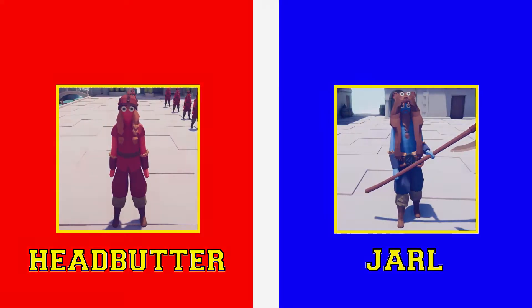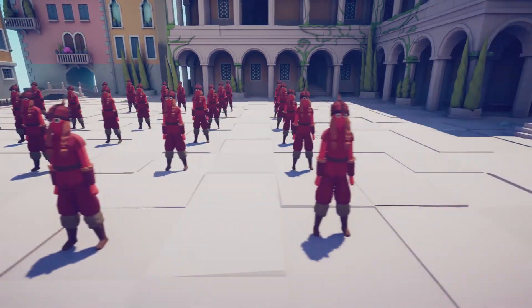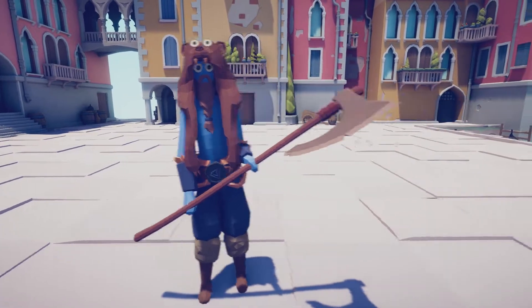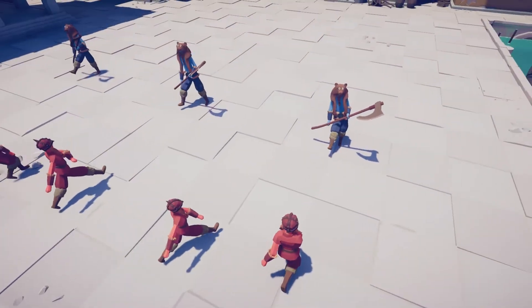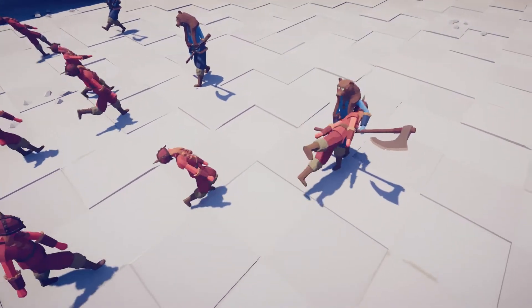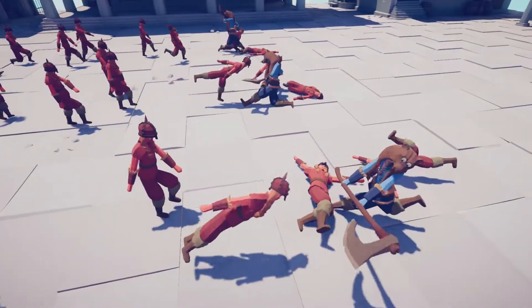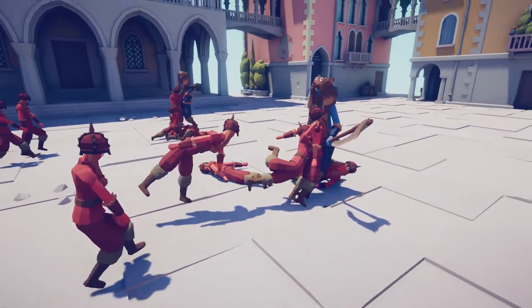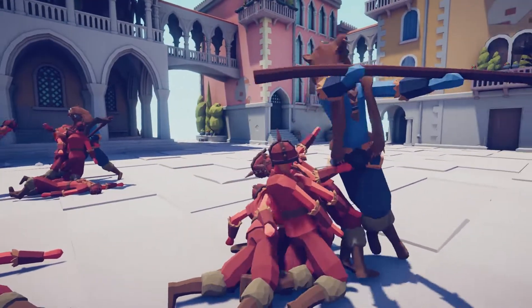Next battle tonight: the headbutters versus the jarls. The headbutters are small little people whose only move is literally throwing their heads at opponents. The jarls are big guys with beards and what look like bear heads on their helmets. As usual there are loads more headbutters compared to the jarls. I think these headbutters might be my next unit to support since my monkey kings are out - anyone who launches themselves headfirst at people is pretty cool.